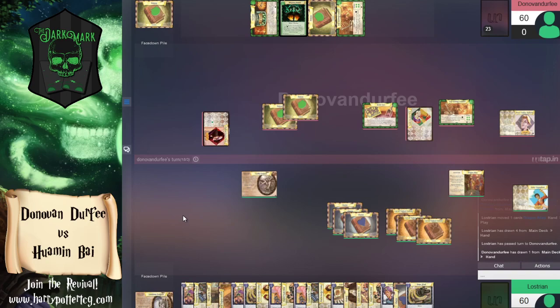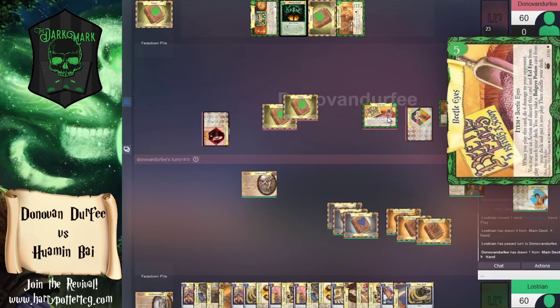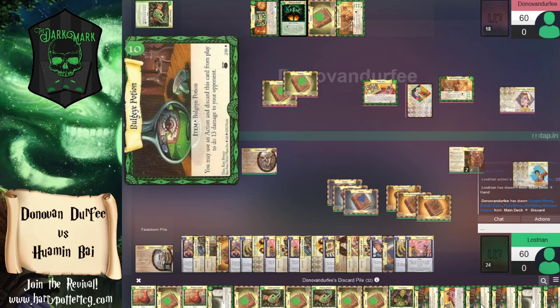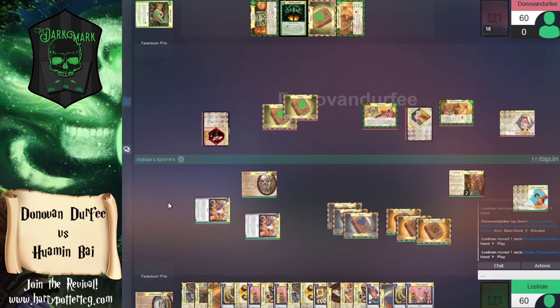I think we should skip the cauldron and just play Eel Eyes — get the action back from Draco, then use one action to discard both Eel Eyes and Beetle Eyes and get the Bulge Eye into play, then crack the Bulge Eye with the second action. What's the damage on that? 13 damage — not bad at all, more than half of our opponent's deck. I think we should definitely be doing that kind of scary stuff.